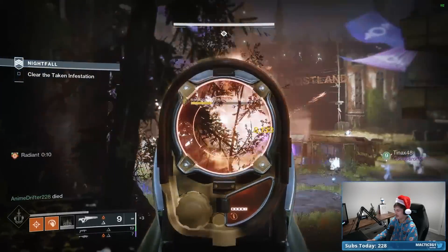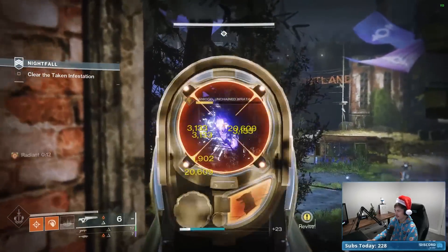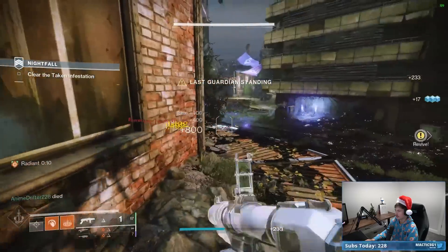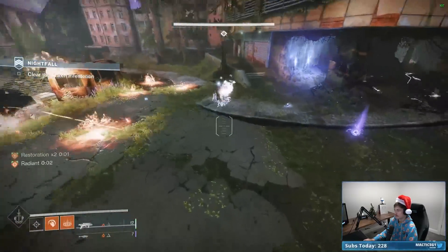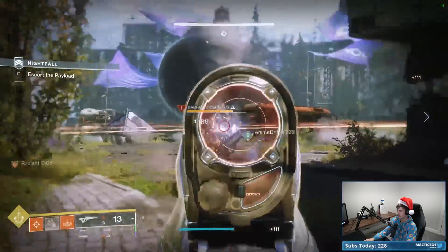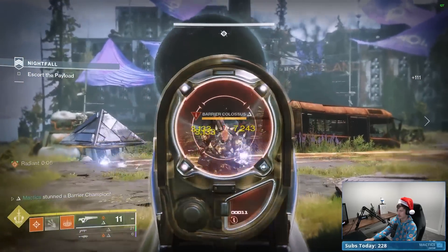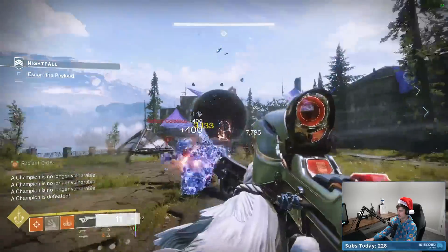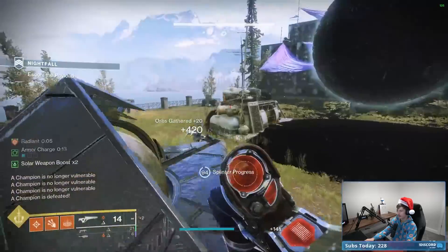I never have to reload my weapon — I can just do this all day long. There's the ignition — that's what we wanted. Got Radiant back, shield goes up, and we can shoot right through it because we have anti-barrier. Just going to keep shooting explosive solar shots into you and you're dead.